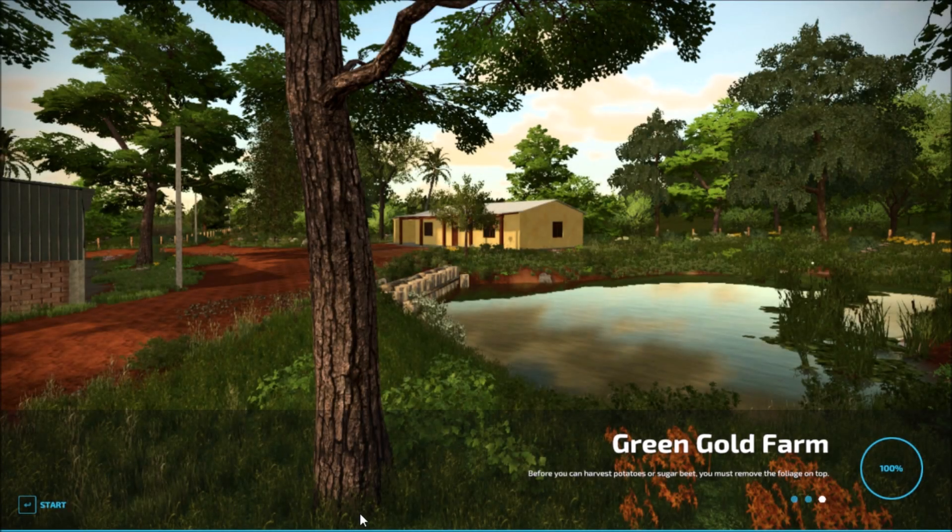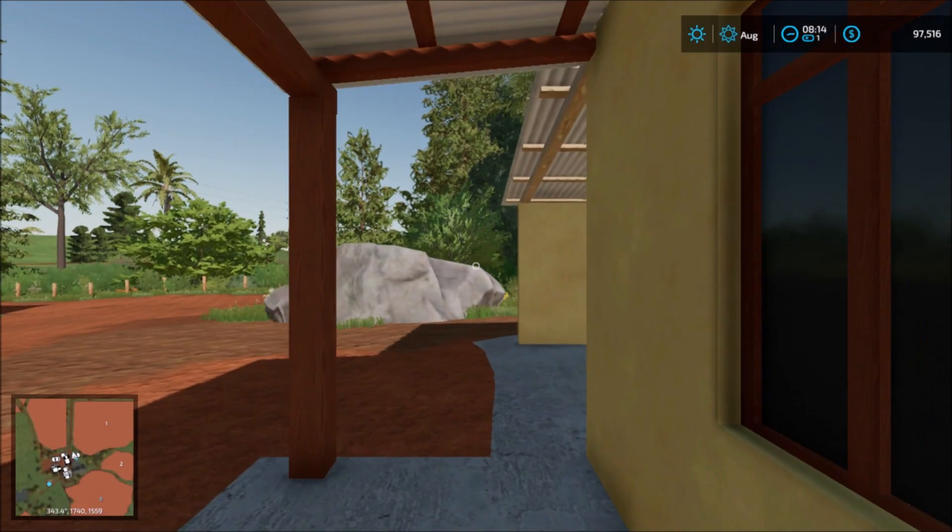Hello everybody and welcome back to another map showcase. This map is a new map called Green Gold Farm, a Brazilian map. Let's head in and see what the map looks like.